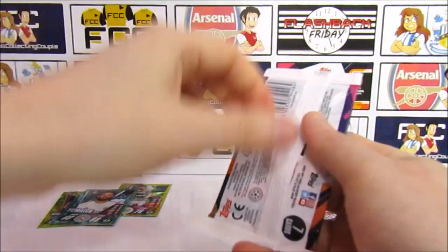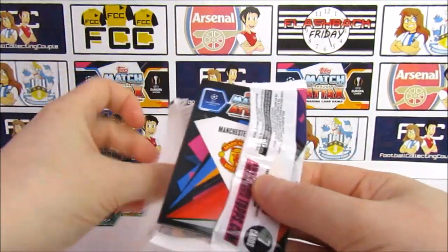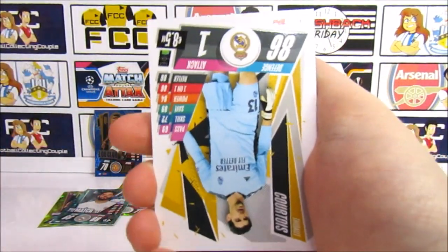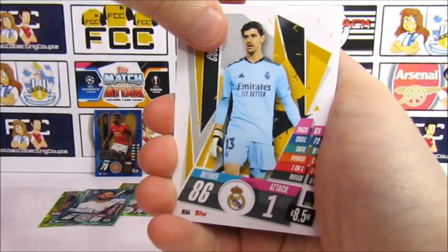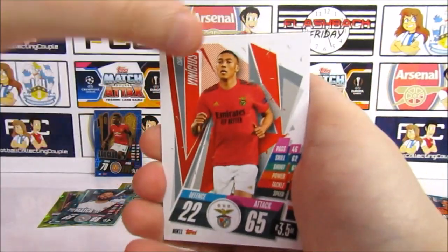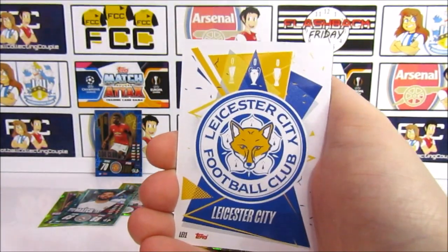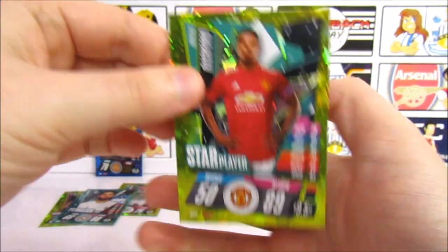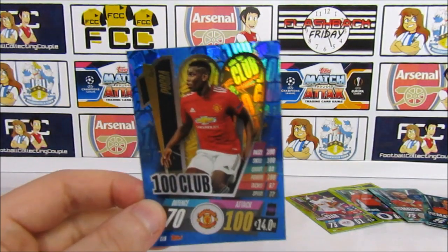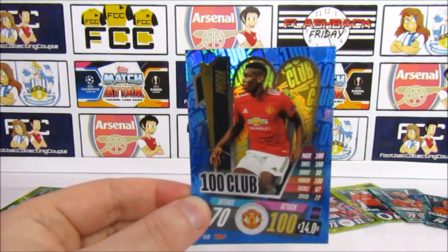Let's see if we can end strong on the last Power Pack. We have a code, then Courtois, David Alaba — that's the 100 Club we need — and a Vinicius, Stindl, Kovacic, the Leicester badge, and a Rashford star player. So we ended pretty weak. The best pull from the Power Pack overall was the 100 Club Pogba and one Man of the Match, versus two Man of the Matches from the loose packs.